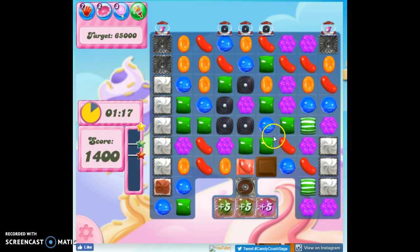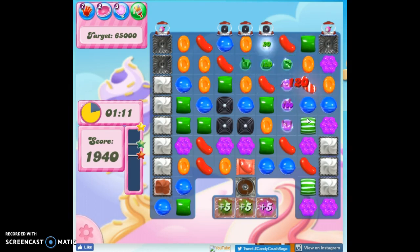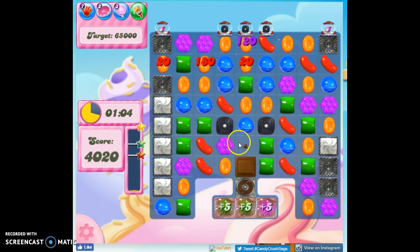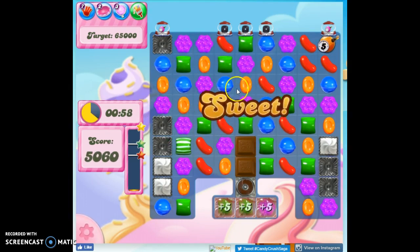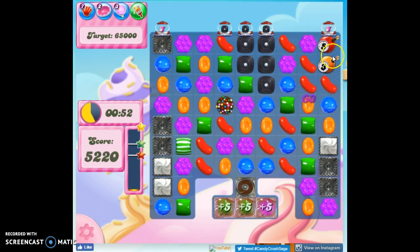Oh great, I'm not going to be able to use that special, probably. It's going to be hard to create these color bombs that I need because I don't have a lot of uninterrupted space. Although, maybe orange here. There we go. So now before I use this, I want to open up as many of these ticking time bombs as I can and hope to get the right color matched.